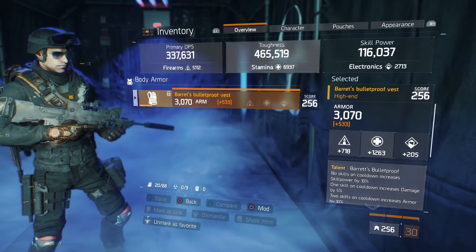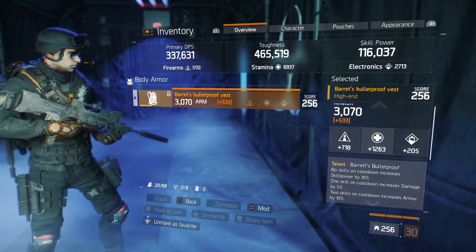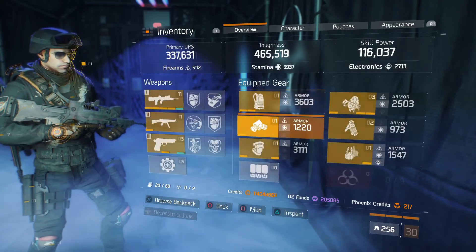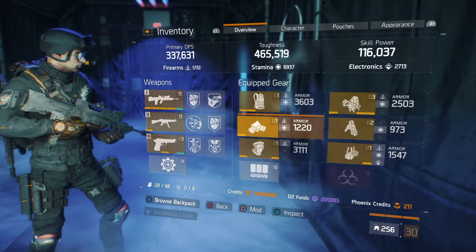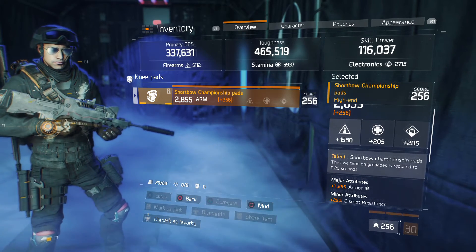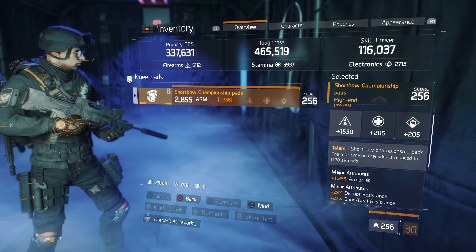Running a Barrett's Bulletproof chest piece — halfway decent, not the best but pretty darn good. Running the Pharaoh's Oxygen Mask, which helps pretty well in PvP. That's what I primarily use this build for, but it also works well in PvE. This is primarily a DPS build.